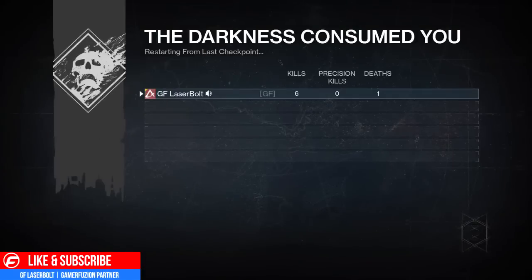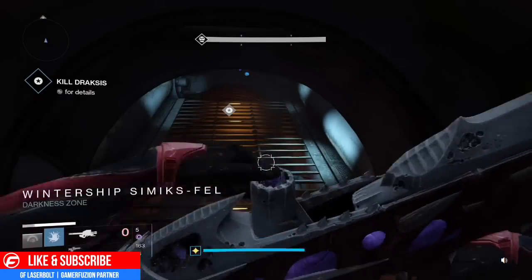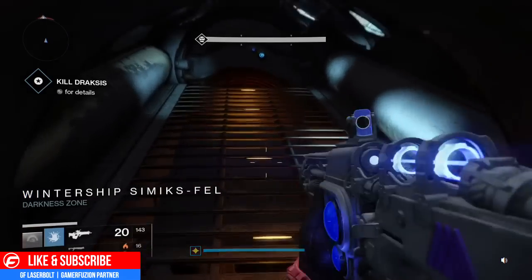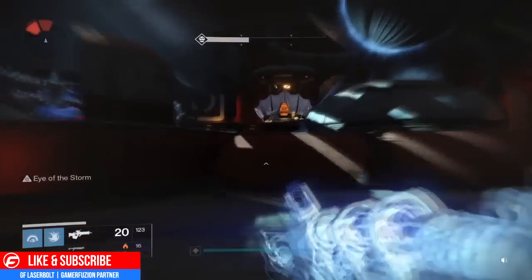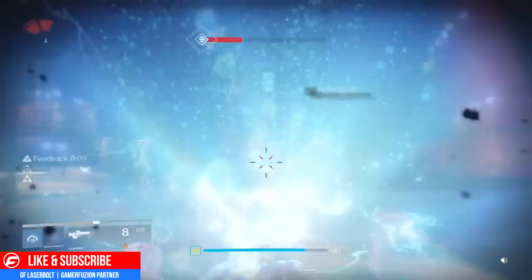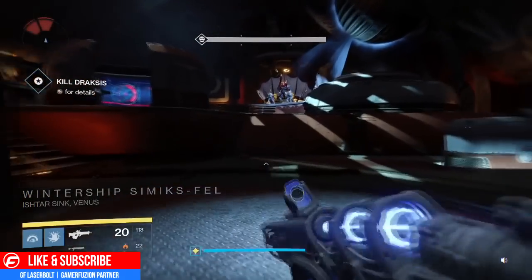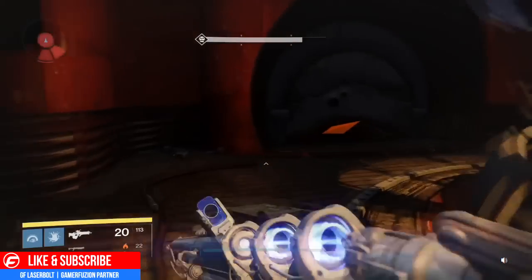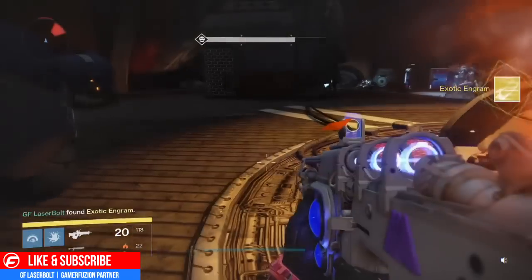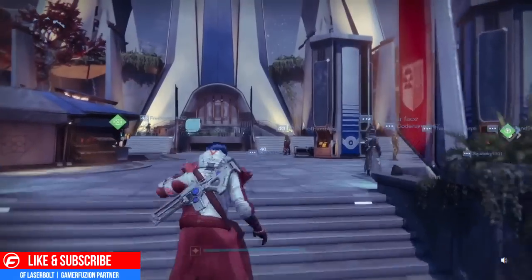I go ahead and pick up the engram, go back to orbit, swap characters, and go back to my Warlock. On the first two runs I had to pop three Three of Coins, but this time I was lucky enough to only pop two and get my engram. I shoot Drascus, nothing happens — no exotic engram drops — so I pop another one and this time an exotic engram drops. All you have to do is switch characters — it's very easy.